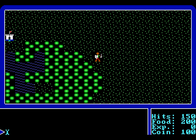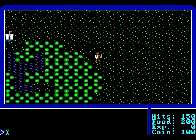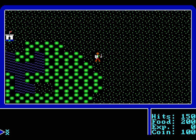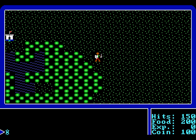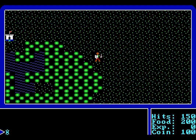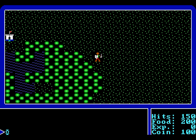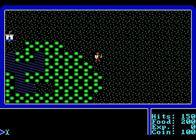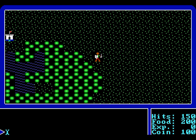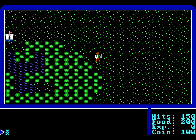You can see almost everything that you're going to be looking at throughout the whole game here. We have the main window, which shows what we can see. We have a section at the bottom left, which allows us to enter our commands and also to see the consequences of our actions. And on the bottom right, we have the four most important stats in the game: hit points, which you always start with 150; food, which you start with 200; experience, which starts at zero and is going to go up quite quickly; and coins — we currently have 100, and 100 is not a lot of money at all.